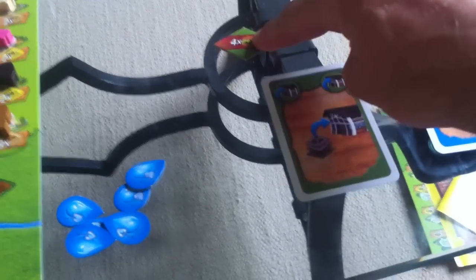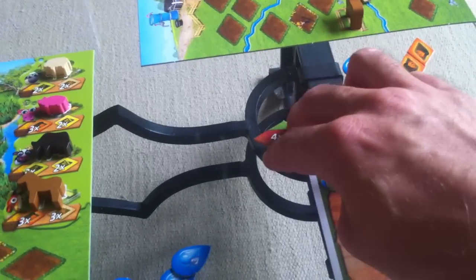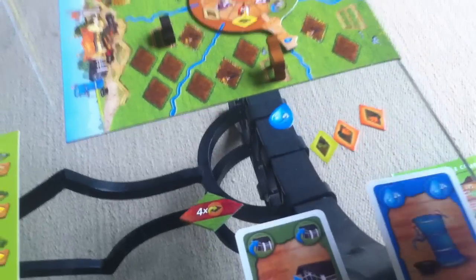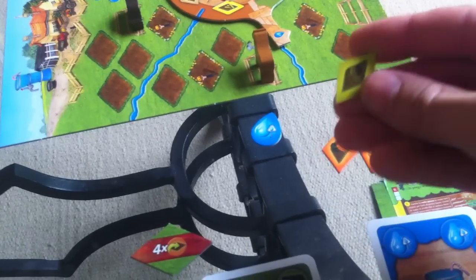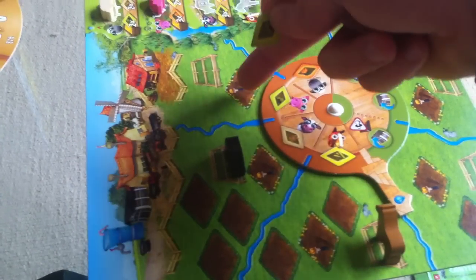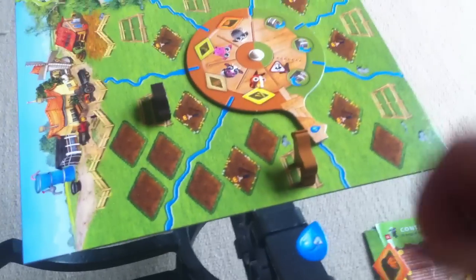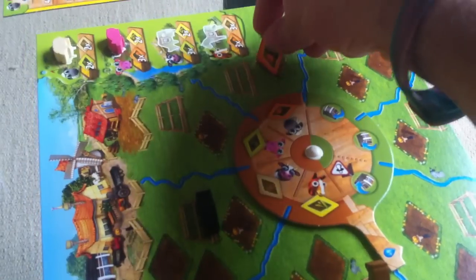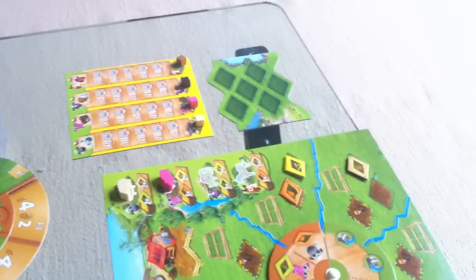Jen is going to grab the bonus tile and take advantage of it right now — as soon as you take it, you use it. It means she can plant four things. She's only got three things to plant so she can't fully take advantage of it, but she can't complain. She's going to start planting. If she plants hay here she's going to cover up a scarecrow, so she's going to plant one of her carrots. She's got to cover up a scarecrow either way. She's going to cover up a scarecrow and put a carrot out, then plant another carrot and a hay.